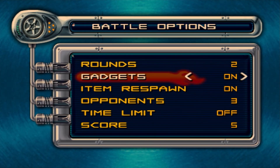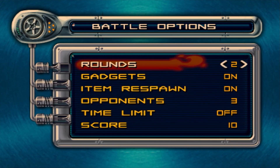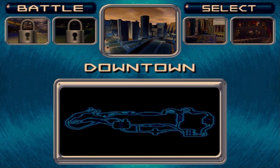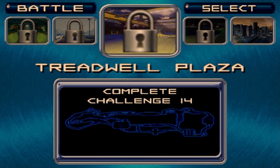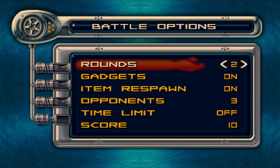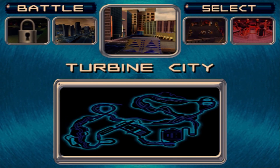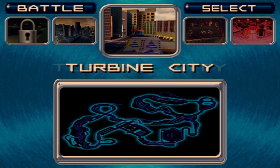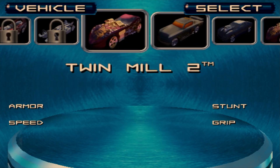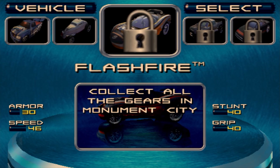We'll kick off with a battle. I'll show you what the game is like. We'll do two rounds, three opponents, first to ten. There are different areas for this — same with races, battle, and Joyride. I think there are basically five, possibly six areas. When we do challenges, we'll unlock new areas and things like that. This game is basically a battle game with cars, and it's a hell of a lot of fun.